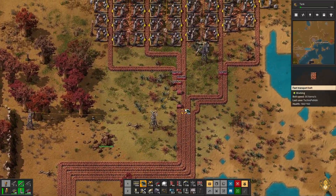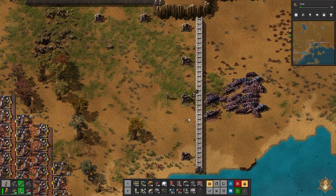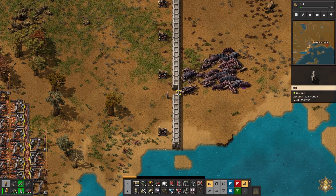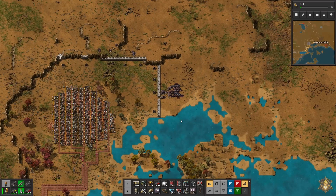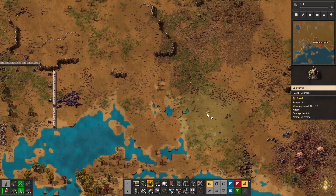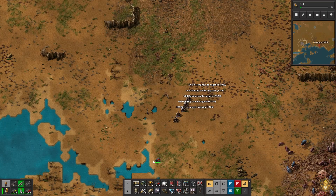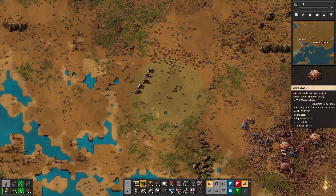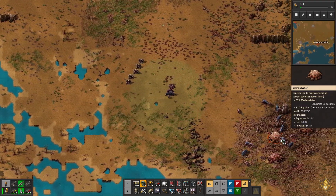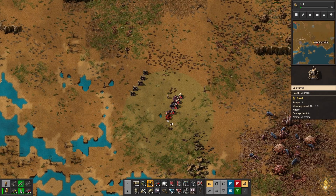Let me come over here just to check my ammo and let these guys get repaired. Oh, there's a base right there - how did we not see that one? Okay, there we go, that's where they're coming from. We'll fix that.